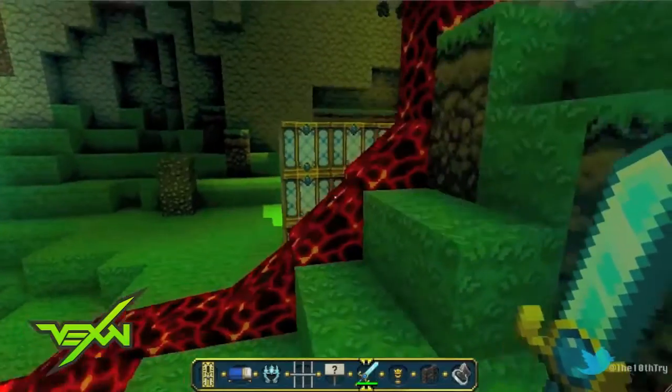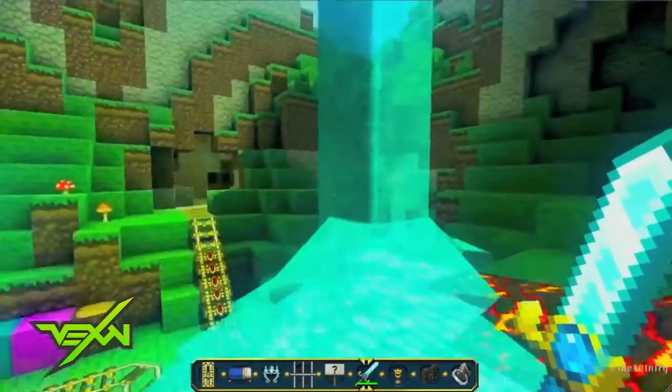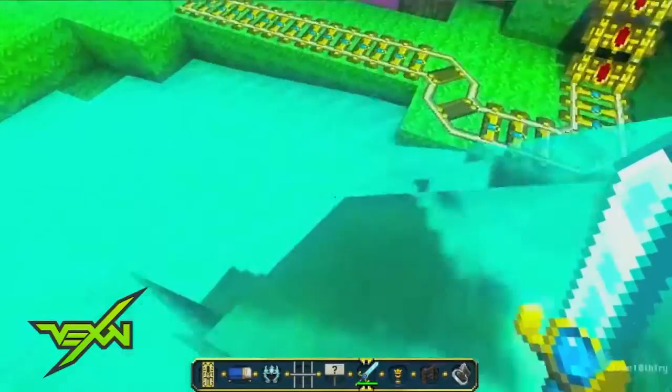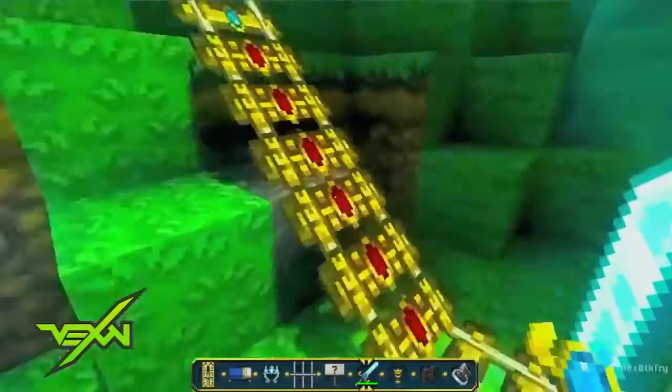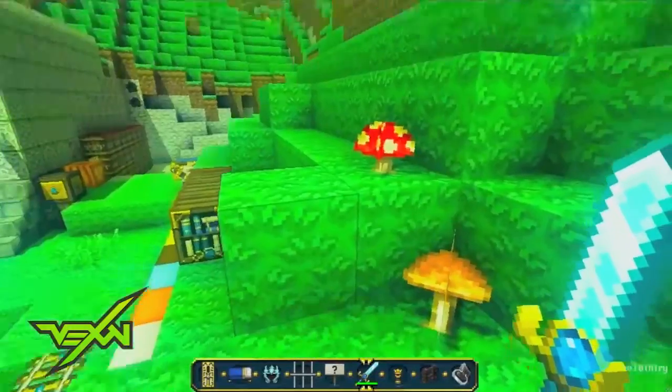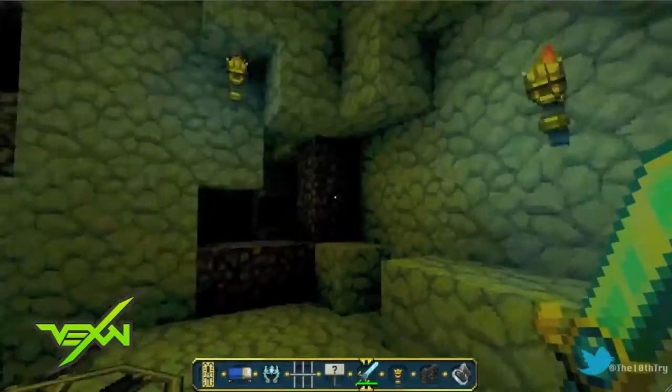To me the lava looks kind of cartoonish, but you can't really make Minecraft lava look too realistic or it'll kind of lose the point of Minecraft. But I think the water they did superb with — you can actually see the waves and everything, it looks really professional.